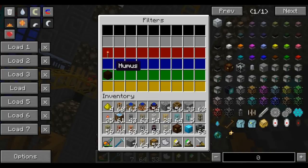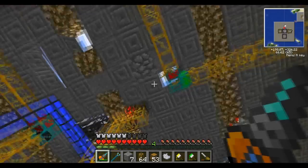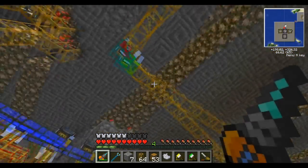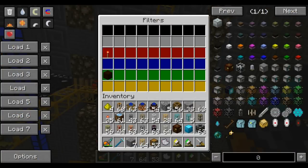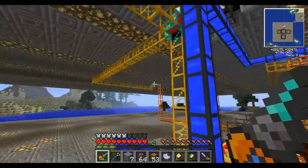Over here is another diamond pipe that's even simpler - the only logic is don't go down red, and send hummus down green. Everything else goes up top, which is just sand, wood, apples, and saplings. Nothing else is coming out of that. Saplings are sent up top and then run back over to the far side.